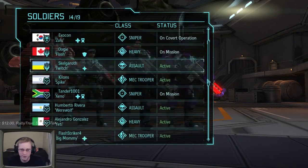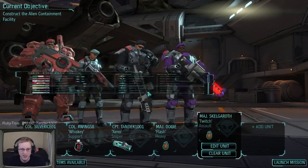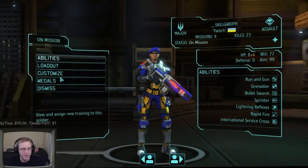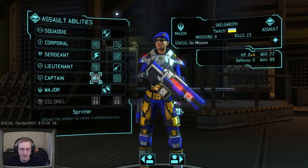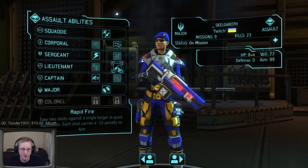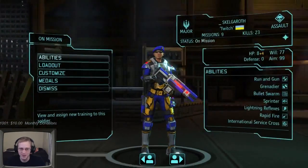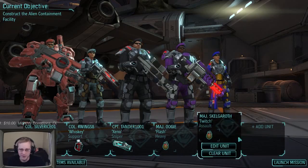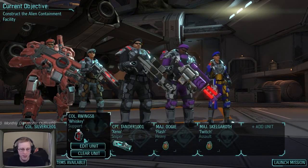As for assault, Skelgaroth is our main assault and he was becoming an extremely badass assault. He had dual grenades, sprinter, rapid fire, lightning reflexes, and bullet swarm - just an extremely versatile and amazing assault character. So we have an assault, a heavy, sniper, and a support - our four main roles - and we have one mech.